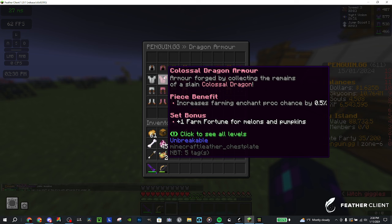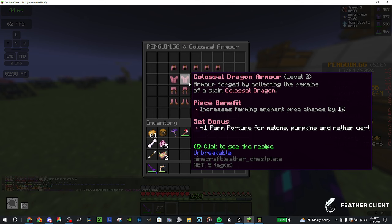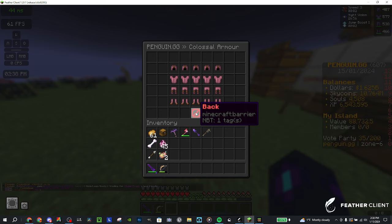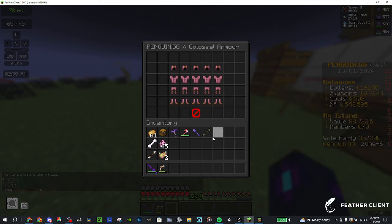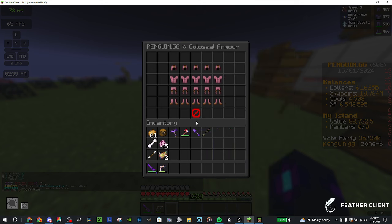Next is colossal, which is mainly for farming. It has a chance to increase the farm enchant proc and farm fortune for different crops. Tier one is melons and pumpkins; tier two adds nether wart; tier three adds beetroot; tier four adds carrot; tier five is all crops. The enchant proc basically increases the chance that enchants like crop duster 5, greater farming 5, and farming souls are activated.